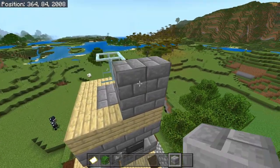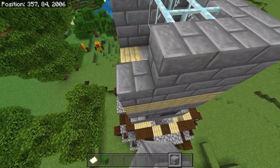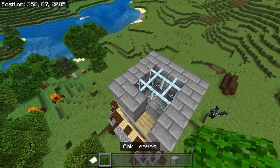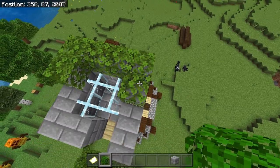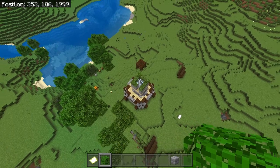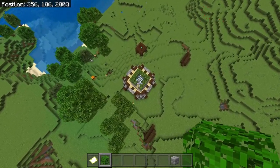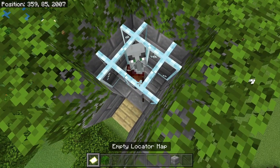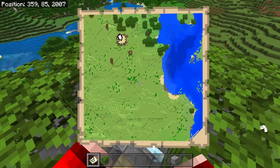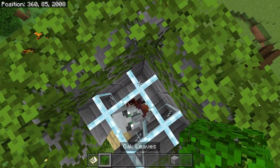Now we're going to place two blocks around these glass panes and try to figure out exactly where this pillager is spawning. We're going to leave a little doorway and throw down some oak leaves on top of the building blocks. Then fly away or run away until we get a pillager in here, and open up a locator map looking in the southeast direction — that tells us exactly which block the pillager is spawning on.